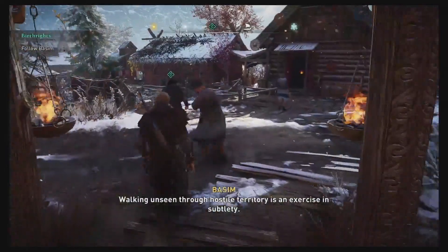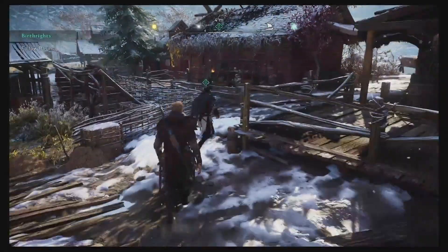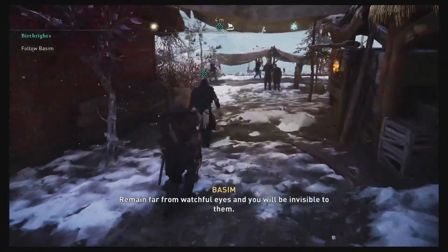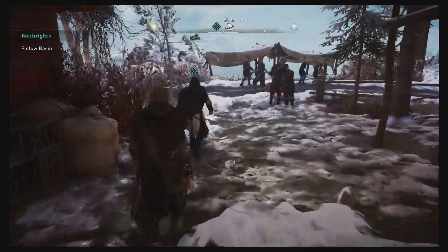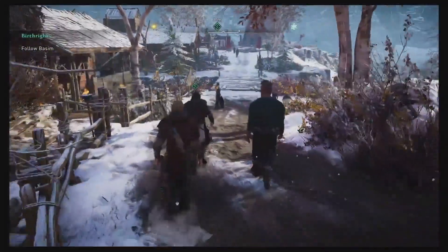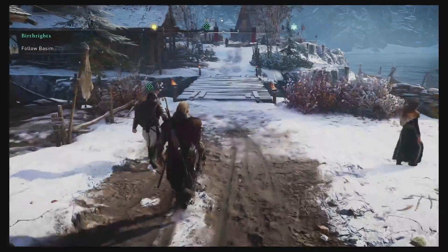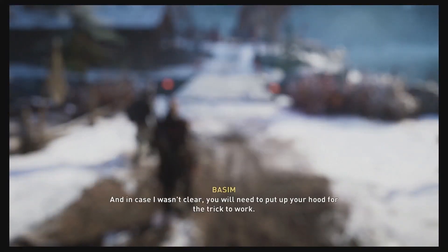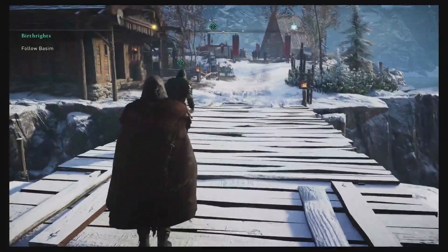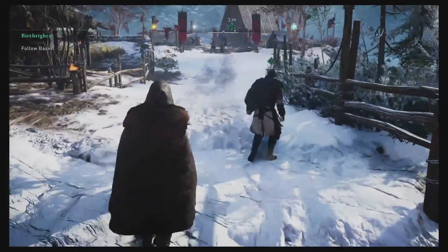Walking unseen through hostile territory is an exercise in subtlety. A hood makes you forgettable, dismissed at a distance. Remain far from watchful eyes and you will be invisible to them. Do not draw blade or hammer, for these and other sub-movements can break your disguise. Baston put on his cloak — you can too, by pushing down. Throughout the rest of the game, when you're in distrustful areas, you'll automatically hood, unless you turn that off in your options.